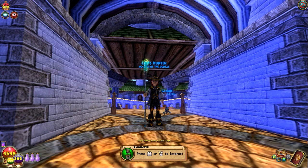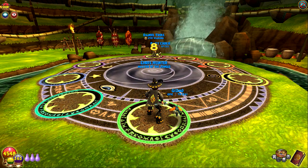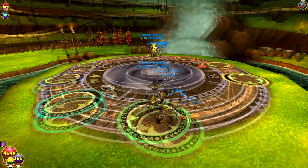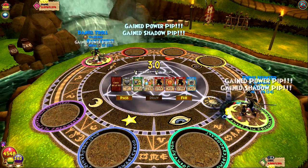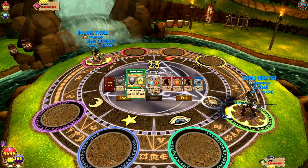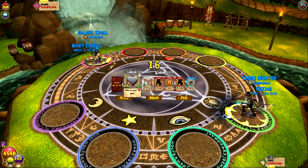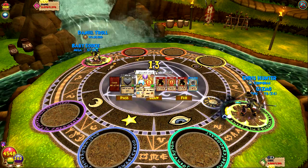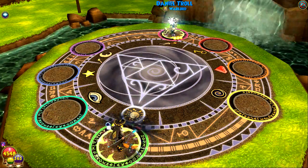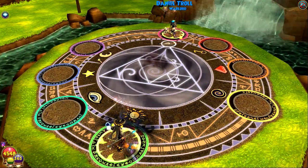We've got a match against Daniel Troll PvP Warlord. He's using Waterworks hat so he might be a lower level facing me as a private — just the way the system works. He does not have shadow magic and he is an Ice with low health, or what a level 100 would have. I think what we're gonna try to do is one-shot him in strike mode, but we want to suppress him from healing if we start link spamming. First round I'm just gonna infect him.